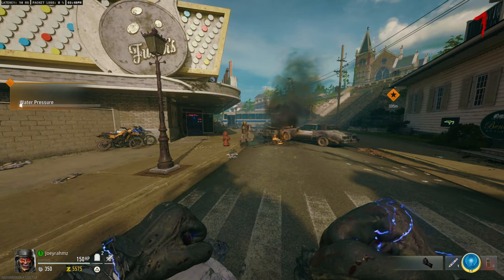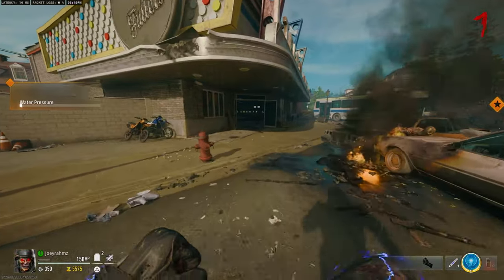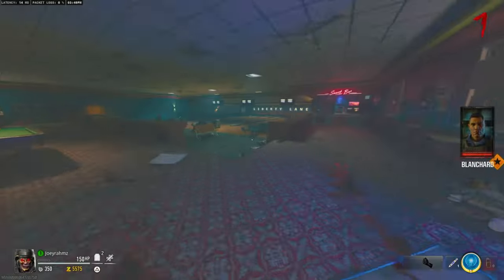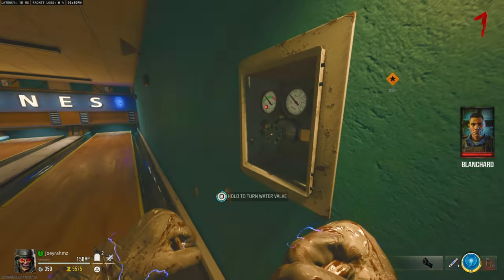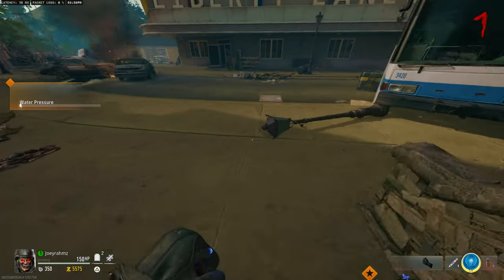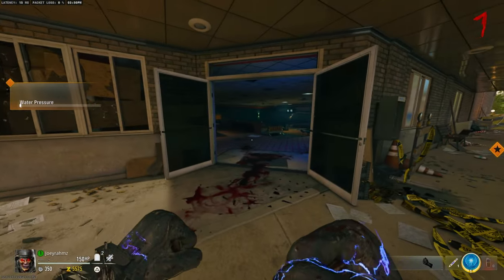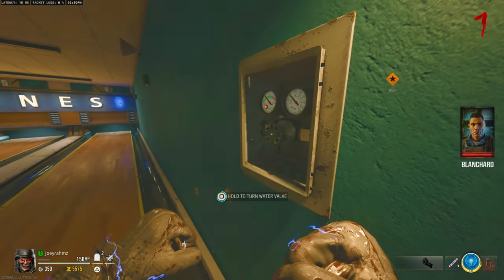Once you leave, start counting to 10 Mississippi. By the time you get to 8, 9, 10 Mississippi, you'll see the water pressure going down. That's the point where you want to run inside and sprint back to the valve as fast as you can. When the screen stops being white, that's when you want to turn off the valve. Make sure it's not too white — it'll stay like that — and make sure it's not fully clear yet either, or you can't do God mode. Turn off the valve when it's just a little bit hazy, like on screen now. That's the perfect amount.